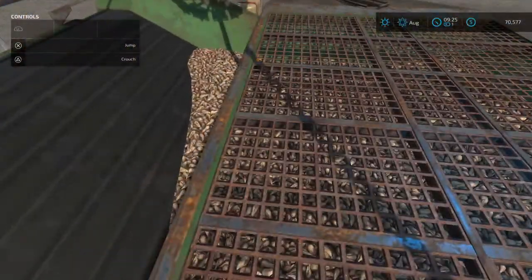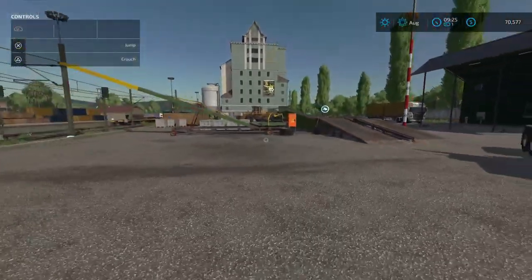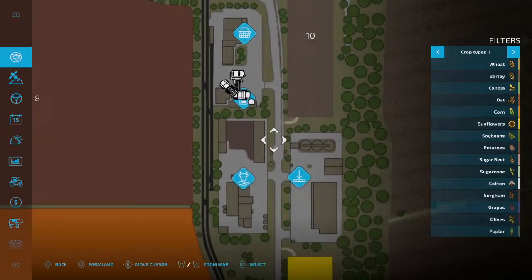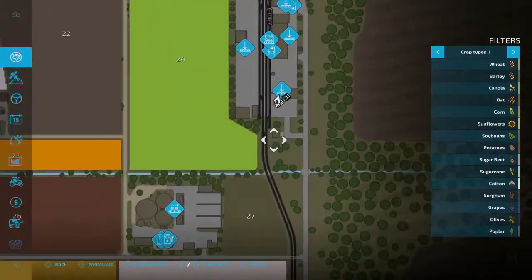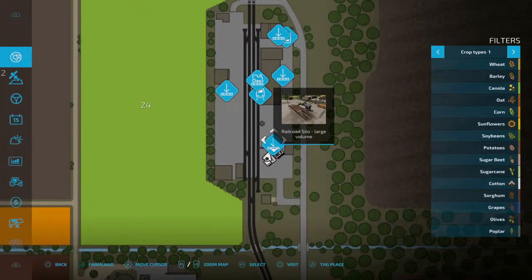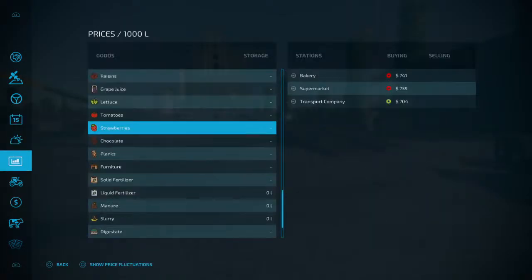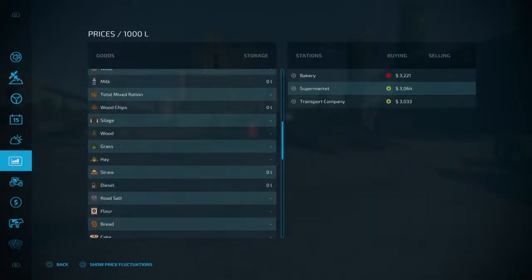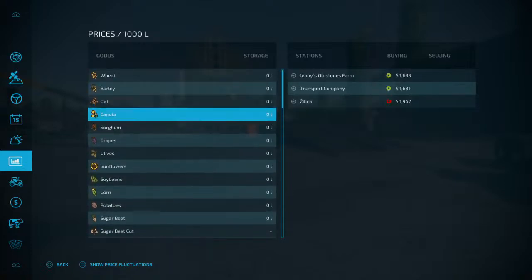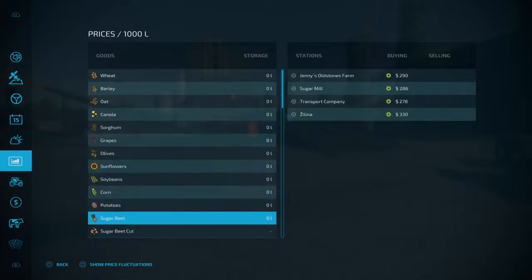This looks like sugar beets and maybe potatoes - that could just be decorative in regards to what crop is there. Silo large volume - there are a couple of those here.